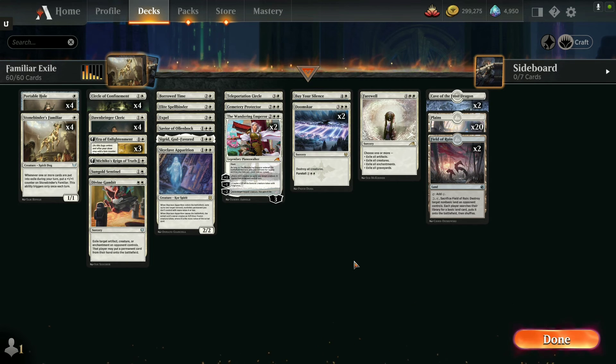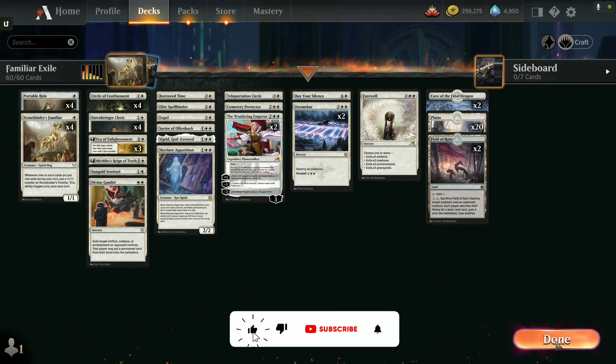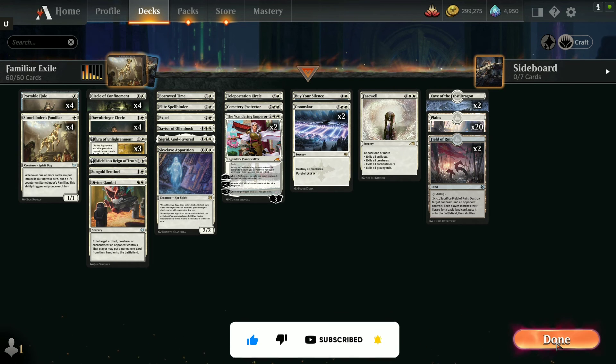I'm always trying to buck that trend, and someday I'll learn my lesson and just build board wipes in automatically from the get-go rather than trying to squeeze in other cards. Anyway, that's the deck — that's the theme of exile. I like the idea of exiling versus destroying when I have the chance, so I tend to look at exile cards when building with white decks. This is Travis from T-Pulse's Corner. Remember to like and subscribe, maybe share the video with a friend. We'll catch you next time because there's always another new deck right around the corner at T-Pulse's Corner. Have a good one!